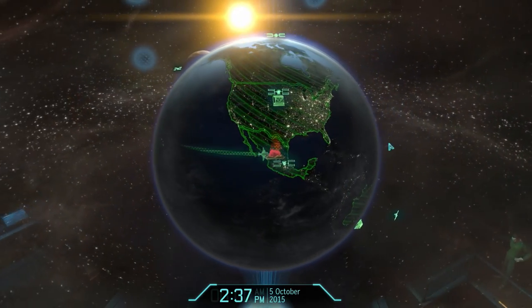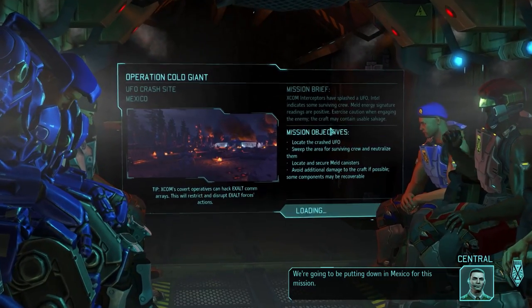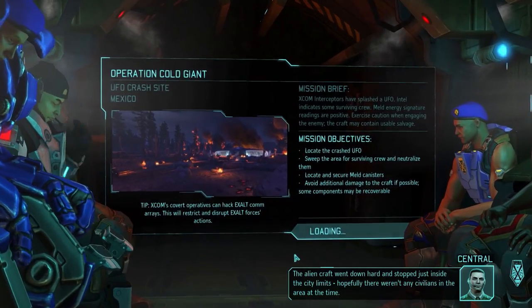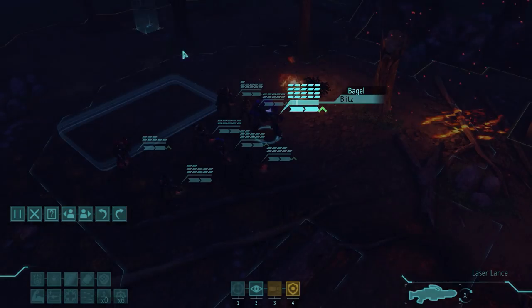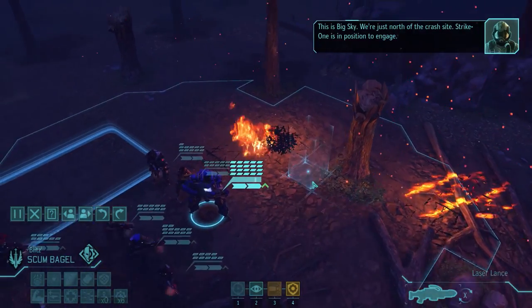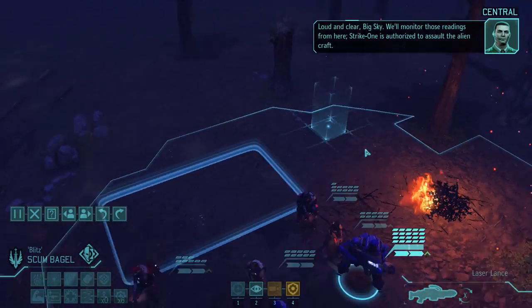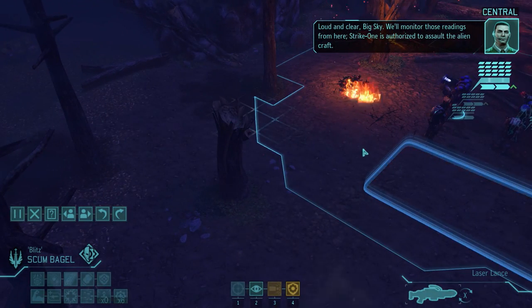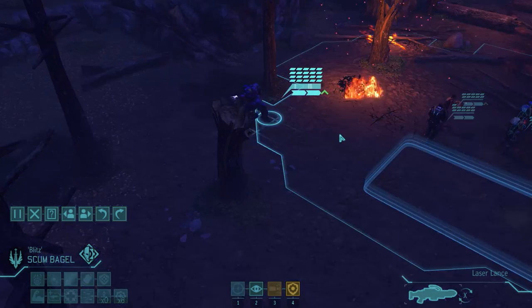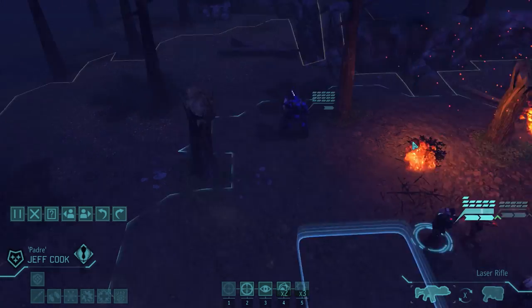So this is a crash site, but a medium UFO, not a small one. If I get a chance to capture a sectoid I'll try. We're in the corner of the map, which is good. Let's go left — I don't want to trigger multiple groups or anything like that. Oh, I know which map this is — this one isn't too bad.